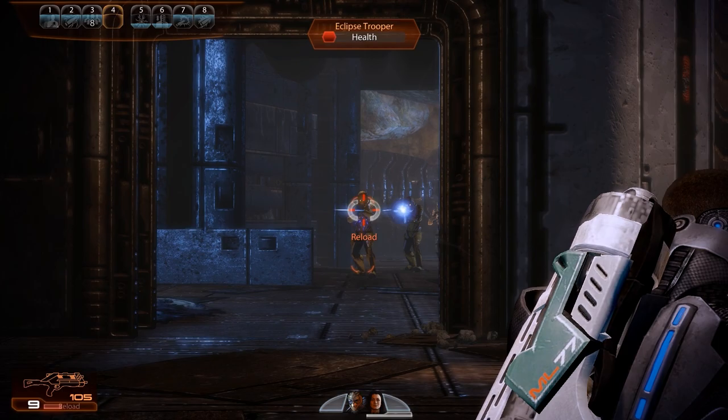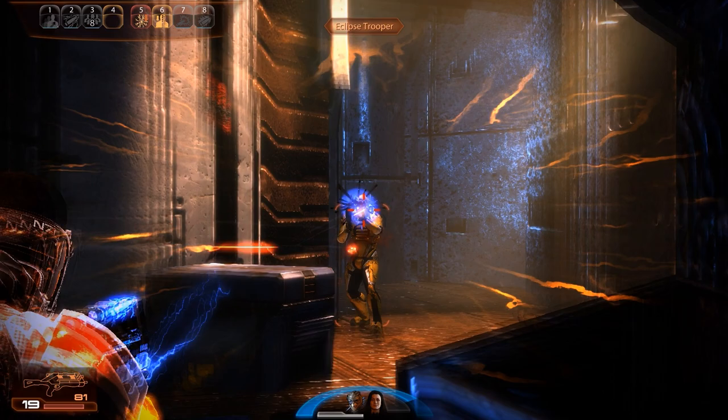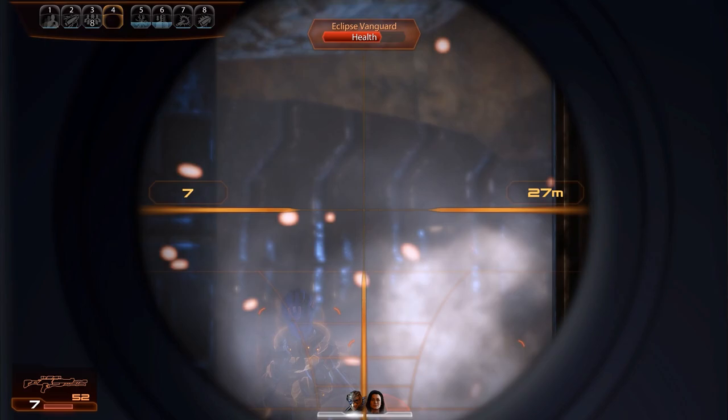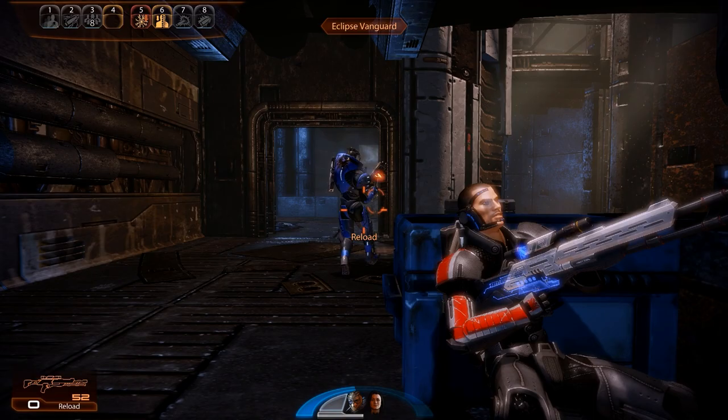Those mercenaries are exactly what we're running into now, and for a first group this one is quite respectable. We are facing off against three standard Eclipse troopers — their shields are the big reason we brought someone with overload — but we also have not one but two Eclipse vanguards, which is why warp is recommended to get rid of their barriers. The main challenge in this fight is the layout: there are two pathways ahead, one to the right and one to the left, and enemies can come from both sides.